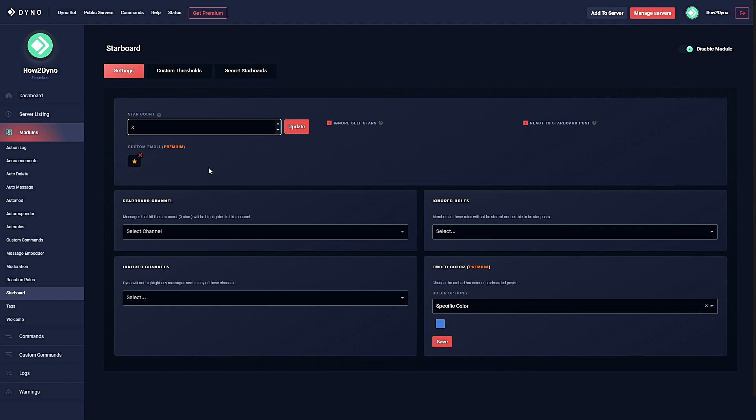If you'd like to change the emoji, you will have to buy Dyno premium. In order to get a message sent to the starboard channel, you do have to set a star count. The default is set to three, so once a message reaches three reactions it will be sent to the starboard channel for all to see.